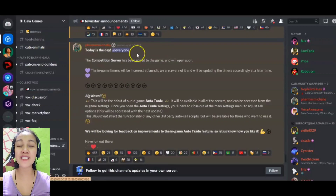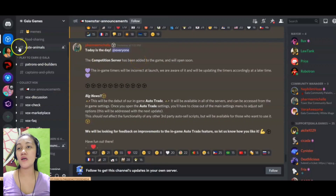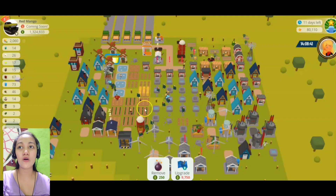Hi everyone, welcome back to my YouTube channel. This is Erica. In this video, we are currently on the Gala Games Discord at the TownStar announcement room. They announced earlier that there is a new update called Auto Trade, which will be available in all servers and can be accessed from the in-game settings. Once you open the auto trade settings, you'll have to close out of the main settings menu to adjust sell options — this will be addressed with the next update.